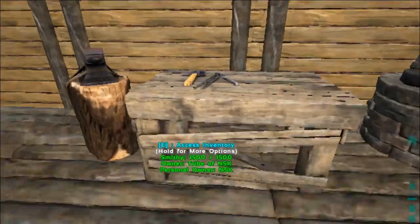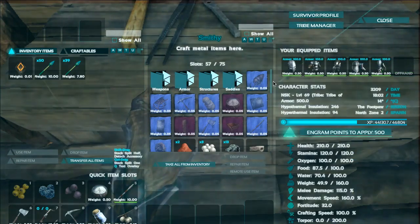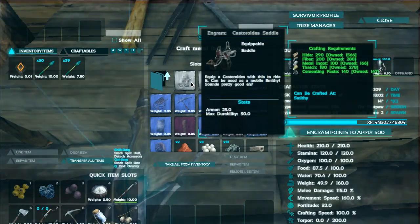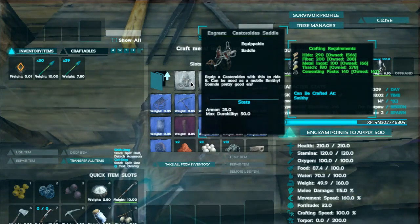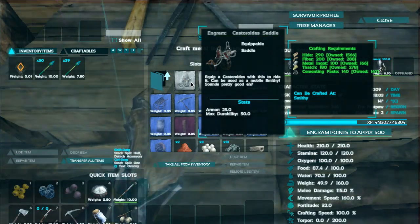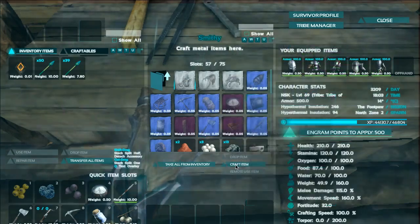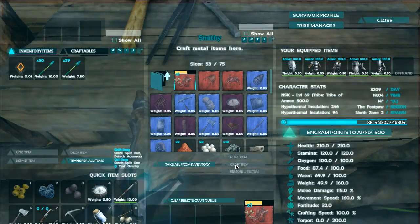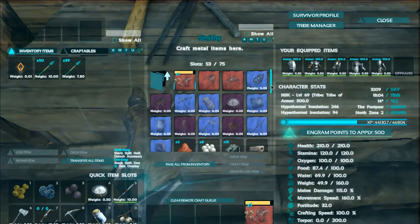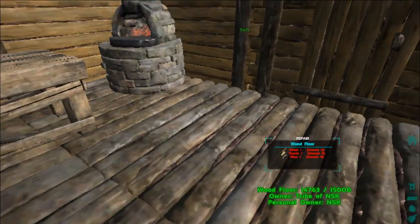A few moments later — we have gathered our materials. Let's see again what we need for our saddle: 290 hide, 200 fiber, 100 metal ingots, 180 fiber, 140 cementing paste. We have all that. Wow, that is very expensive. Let's put the saddle on our beaver.